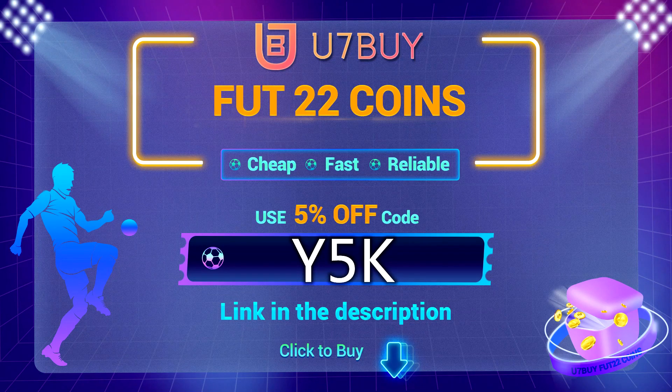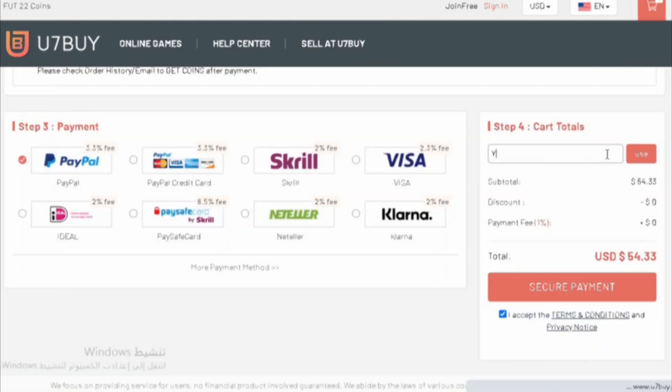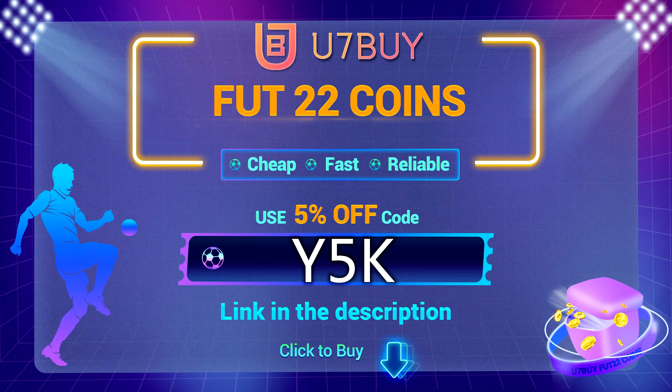If you are looking to buy FIFA 22 coins, check out u7buy.com for the cheapest prices out there, fast delivery, safe. And if you use the code Y5K, you get yourself up to 5% off. Link in the description.